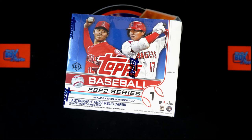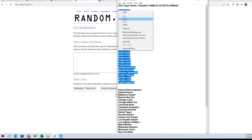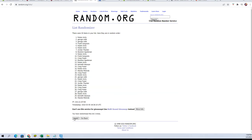Here we go — 2022 Topps Series 1 Baseball Jumbo Box 426. We've got our owner names and our team names. Now we're going to random them each seven times, pair you up on the spreadsheet, give you a moment to trade, then we're gonna get after it. Let's do it. Starting our randoms — we've got our owner names, gonna copy, gonna paste, go seven times: one, two, three, four, five, six, and seven.